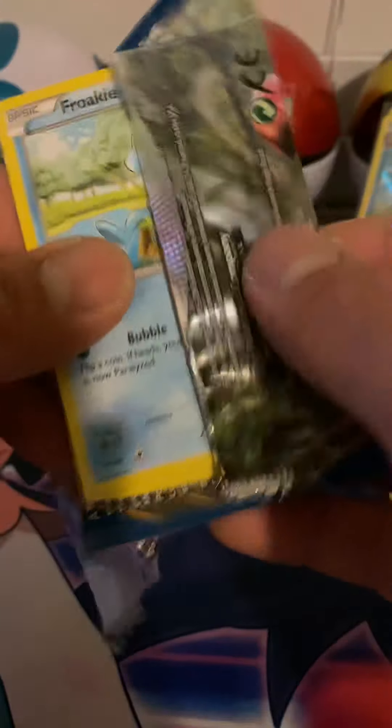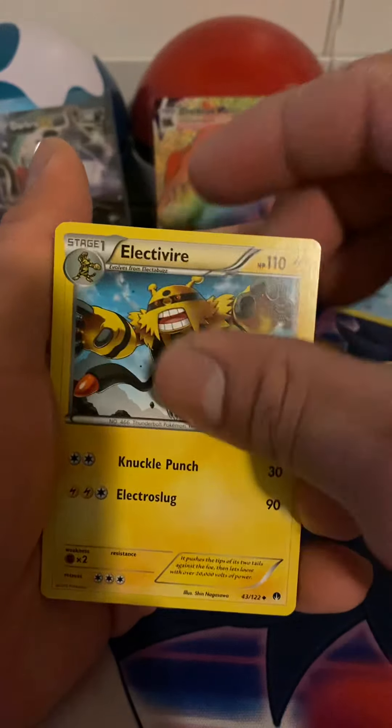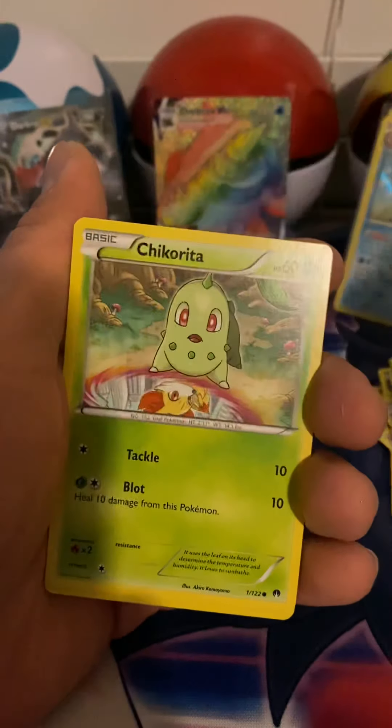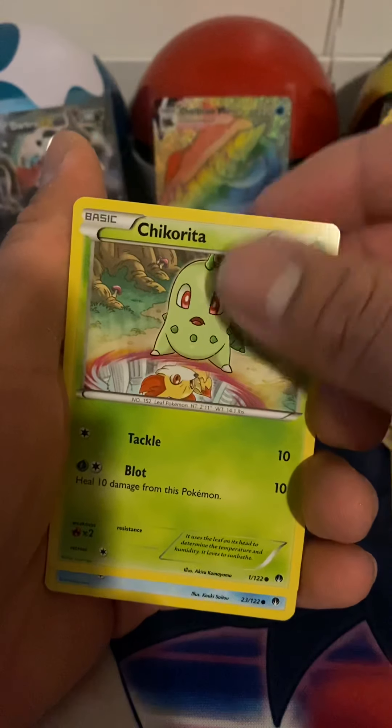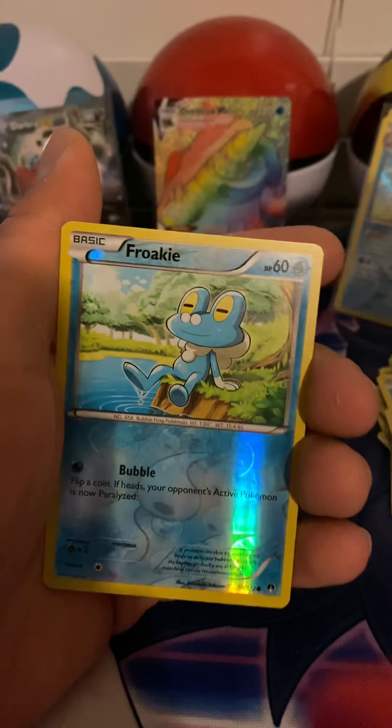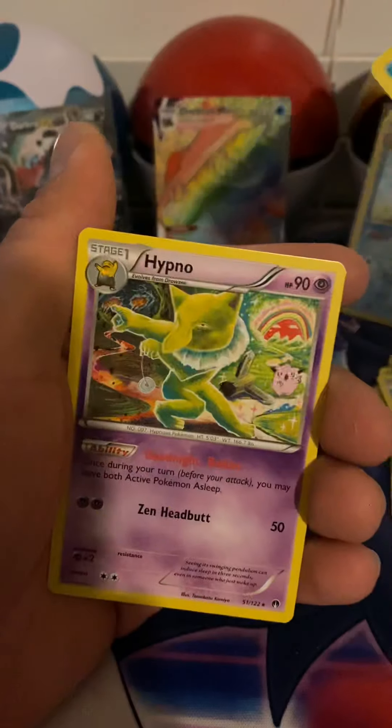Now we got the Scizor pack. Another Reverse Vally, Energy, Froakie, Chikorita — that's some cool artwork — Shellder, C-Dot, Temple, Froakie hanging out, Reverse, and a Hypno.